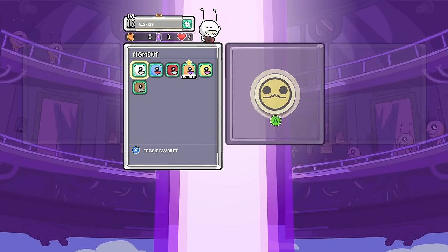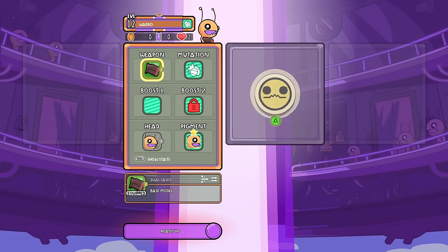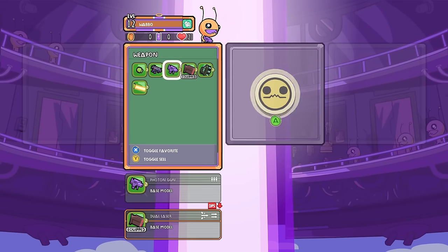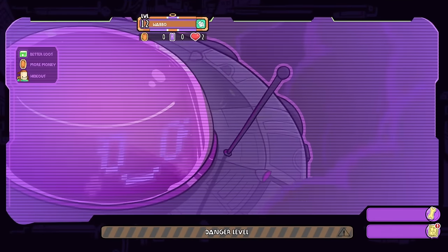It is a four-player local and online co-op, so if you want to bring your friends, you are more than welcome to. What weapon do I want to bring? I have a lot. What is a photon gun? I'm going to just try that. I've been unlocking some things.